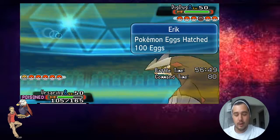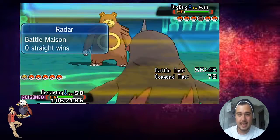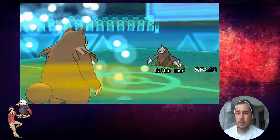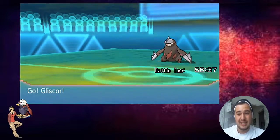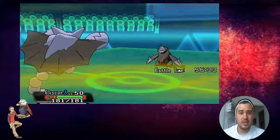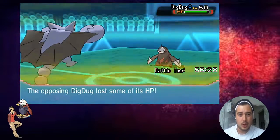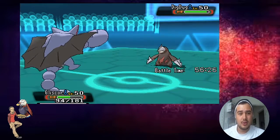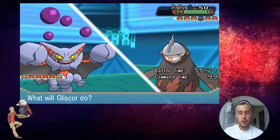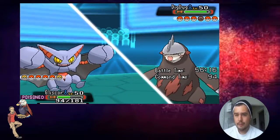My Gliscor can actually wall T-Tar pretty well, so I'm going to go into Gliscor. I am SpeDef but I can still take it on - he has to be at like plus two to do really any damage to me. He came in for Iron Head - it does a decent chunk, but I can take that. I get my Toxic Orb off, and that's always nice. The Sandstorm does subside and I'm going to get my Toxic boost right here. I think I'm going to Knock Off.